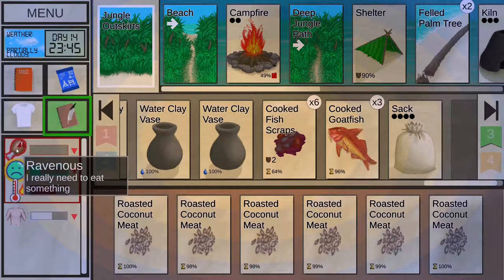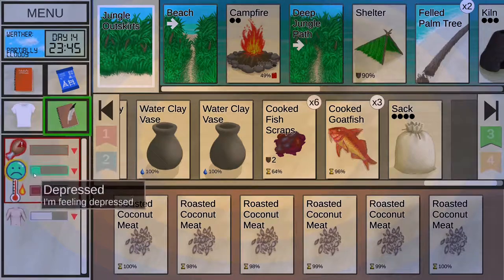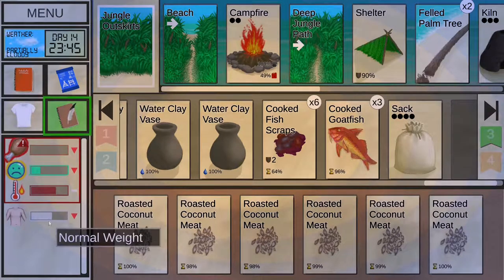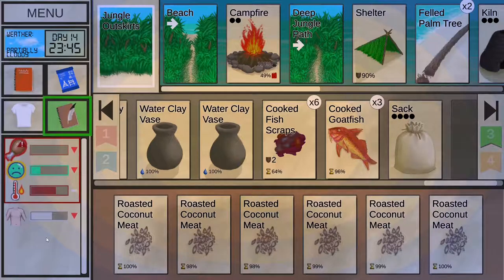The most obvious effect of being hungry is a negative impact on your morale. Not eating will also affect your weight and appetite. To fix hunger, eat some of the food available in the game. Most foods should be cooked first to avoid bacteria and parasites accumulating in your body, so make sure to do so.